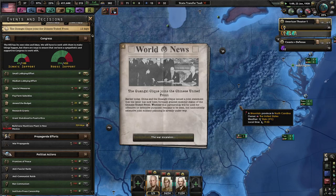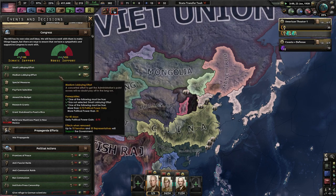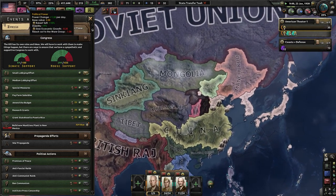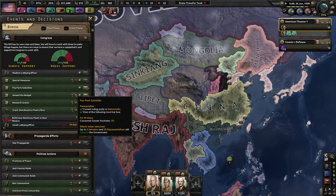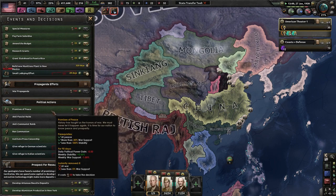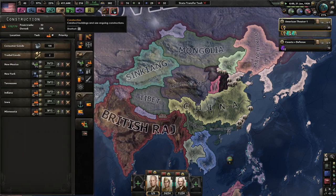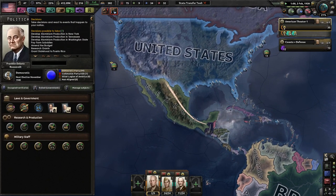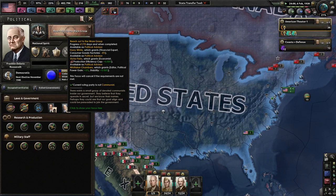Guangxi Click formally joins the Chinese United Front — the Chinese United Front is doing okay, it's not doing too bad. Medium lobbying effort — well, we want more political power right now, but let's get a little bit of support that we can afford. As we build more and more factories — loving it. Reach out to the Were Group so we get more advisors — so we can get more consumer goods, production efficiency cap, political power gain, and just more stability.